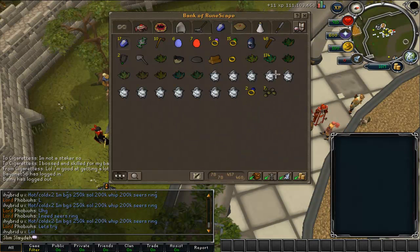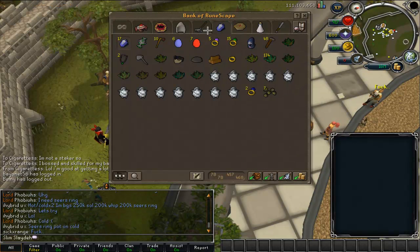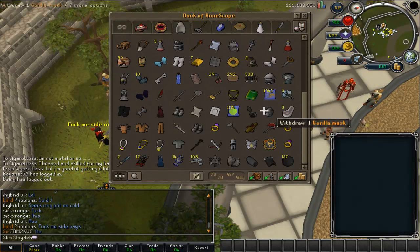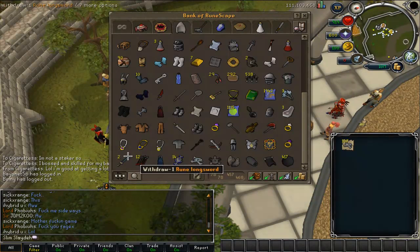Basically, this is just what I do for money a lot. Grenwalls — or Grenwalls — I'm getting 99 range at Frost Dragons.